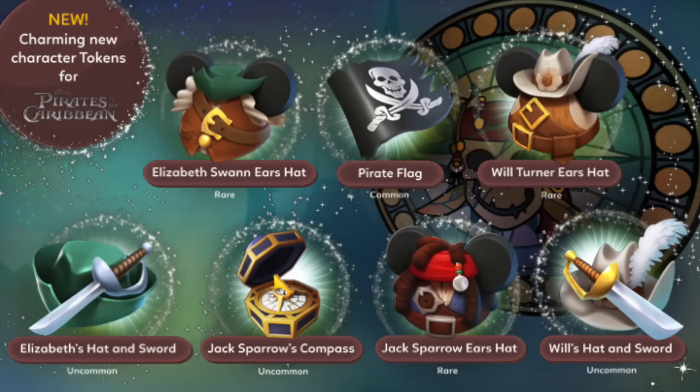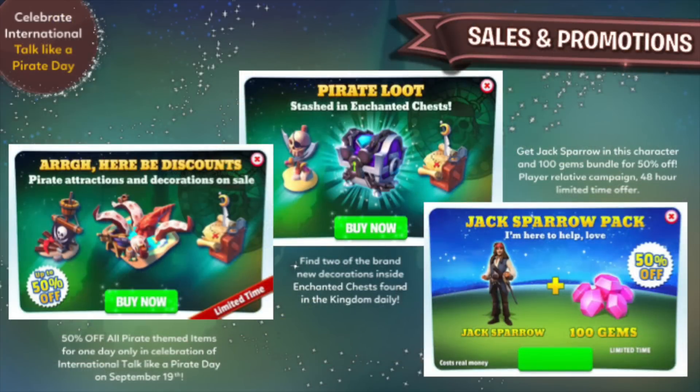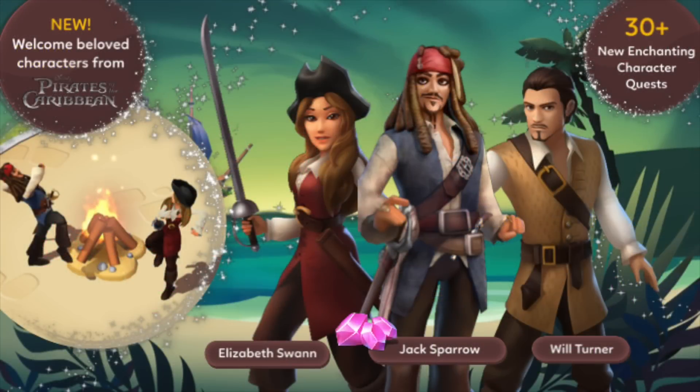Finally, to celebrate this release as well as International Talk Like a Pirate Day, there will be a deal where it'll be 50% off all pirate-themed items for one day only — September 19th — as well as a bundle where you'll be able to get Jack Sparrow and 100 gems for 50% off.